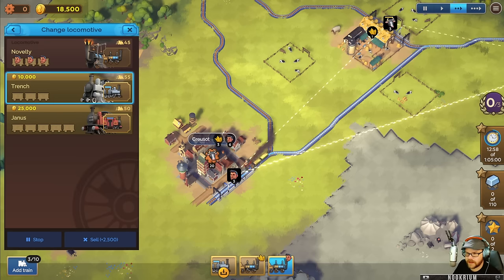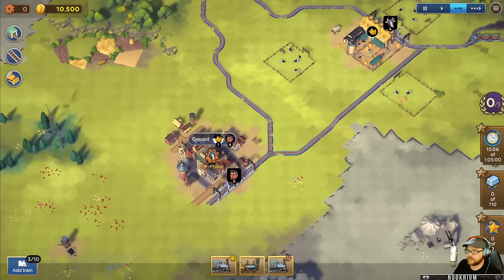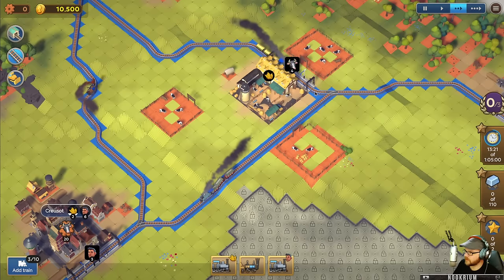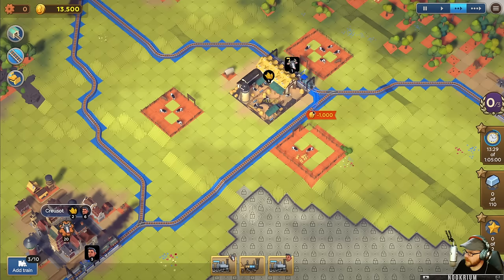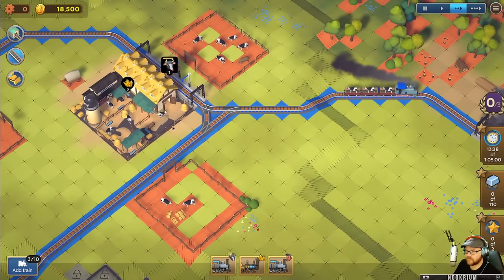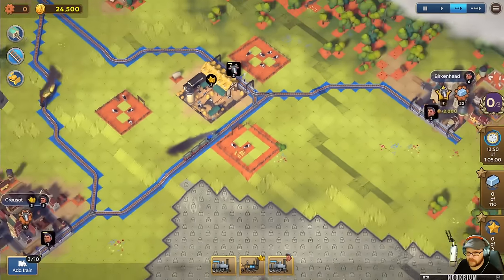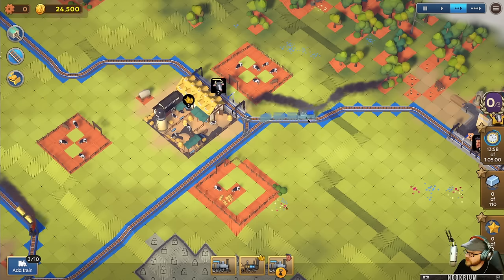I think there's a way to upgrade this guy - yeah, we can upgrade it right now. There we go. Getting from here to here is going to be a bit of a problem, let's add some track. Now he's got people. No signals - that's why I'm playing this game! They just go through each other and turn into ghosts.